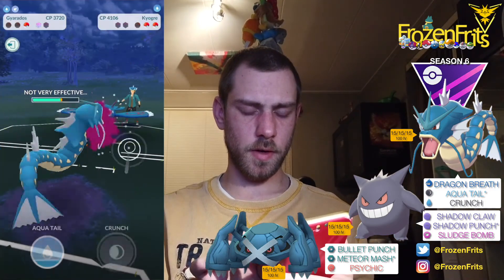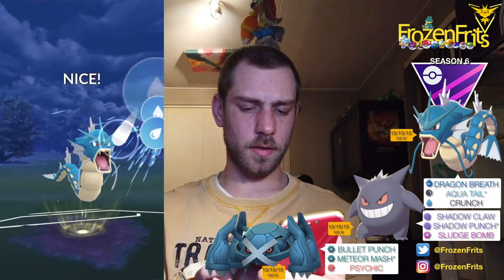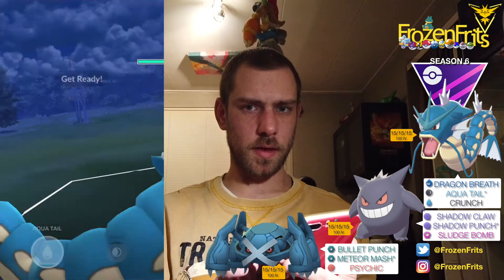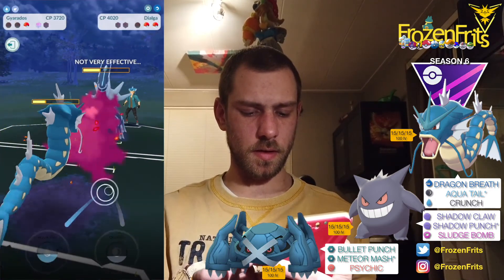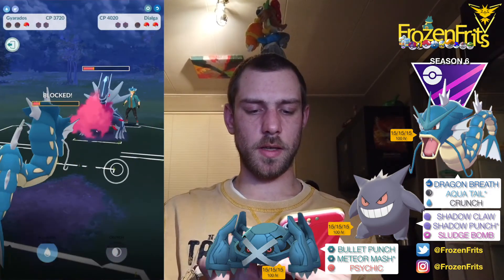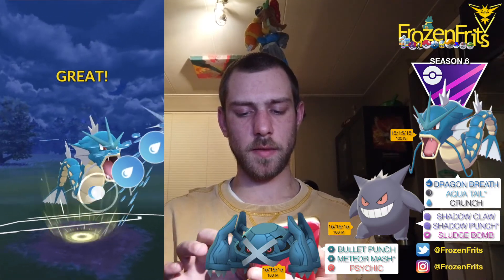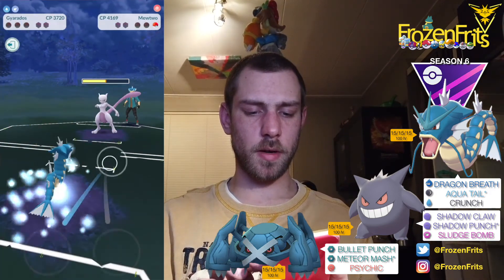Then he comes in with Kyogre again, so that is not too good. We're gonna take off an Aqua Tail — it did nothing. We're gonna take off another Aqua Tail. We're gonna shield this but I'm not really sure — he's probably got another one ready. Yeah, this is too bad because we need to take this off and the Mewtwo has too much health left. We can't take off a Crunch — and yeah, Crunch would be super effective on the Mewtwo, but bye bye Gyarados. We lose that battle.